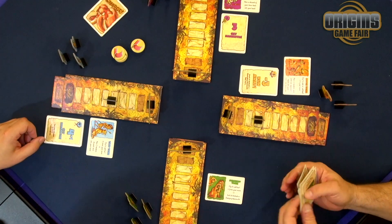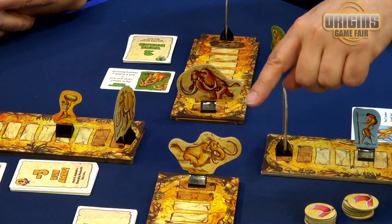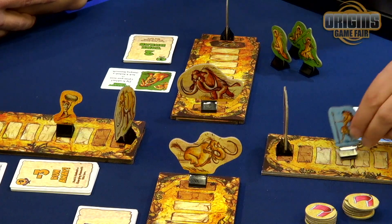Everyone's going to choose one, put them face down, and then everyone will reveal. It's not just the one that you played — it's all of them combined that govern how we all move. For example, the timid tribe — if we look, it's four, three, seven, minus three, back to four, six. Everyone has to move six.